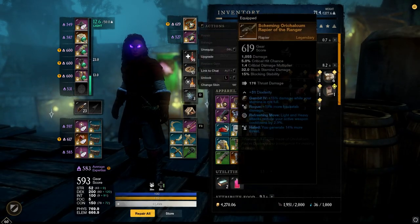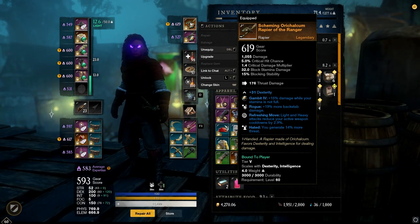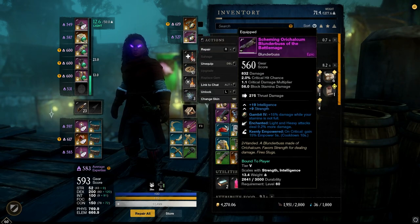Now let's look at the gear. Starting with weapons — the Rapier has Rogue and Refreshing Move as the two perks of choice. I've gone with the Gambit gem on the Rapier because of our heavy Dexterity stat spread; Gambit is the best damage option for more burst on the front bar. If you're playing a full Intelligence spec, a T2 or T5 elemental gem might perform better. For the Blunderbuss, I've got Enchanted and Keenly Empowered, with Gambit again since we don't have a huge Intelligence investment. Enchanted is the best all-around perk for Blunderbuss damage given their low crit rate and low critical damage.